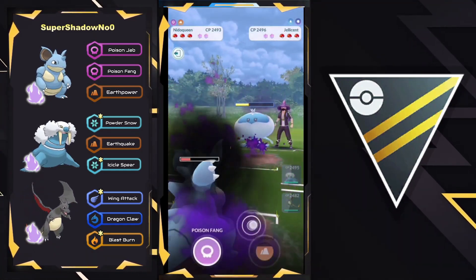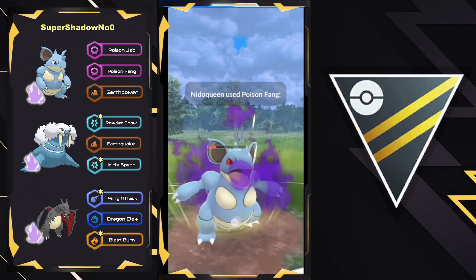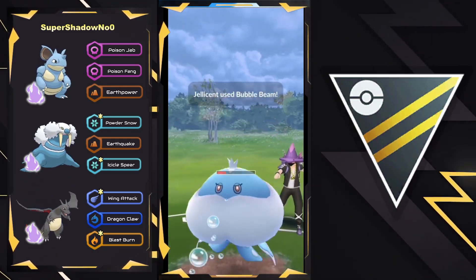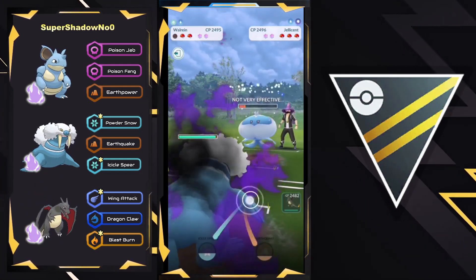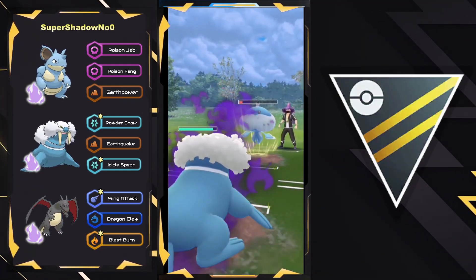Earth Power does land for a good amount of neutral damage, and in this situation you want to just try your best to get the Jellicent as low as possible if you are the Nidoqueen. It's interesting that they went for a Shadow Ball right there — maybe they do have Bubble Beam instead, as that is still a viable charge move. The Nidoqueen lands a Poison Fang, they let the next charge move go through, and it is in fact a Bubble Beam. That is a good call. Now Walrein — this is actually very advantageous for Walrein, as they can load up on energy and safely tank one Shadow Ball here, as it's not going to be enough to KO.